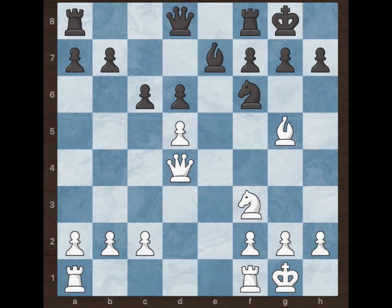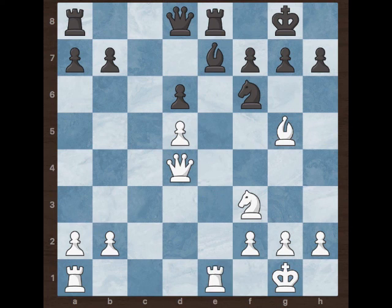Black played c6 and white goes for c4. Now black played rook e8 defending the bishop, and white played Rfe1 attacking the bishop.